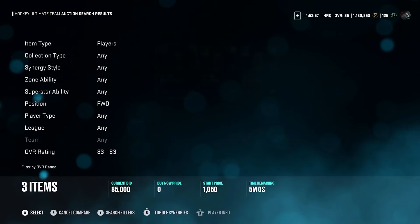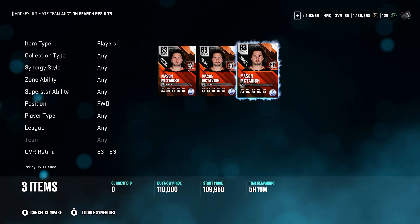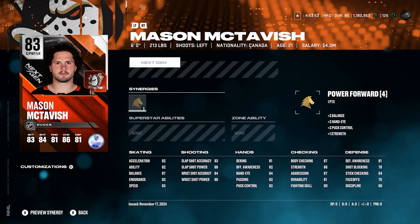Mason McTavish — similar to the Jack Thompson card. He's going for a good amount, and a huge reason is because of the sets, but in general I don't think this card's really worth investing in. He's only got 78 faceoffs, 83 speed, 82 acceleration, 82 endurance. Endurance is a big thing — you just want your guys constantly out there. It's such a huge disadvantage if your entire team is constantly out of energy. So I would say Mason McTavish is definitely a card I would avoid buying as well.